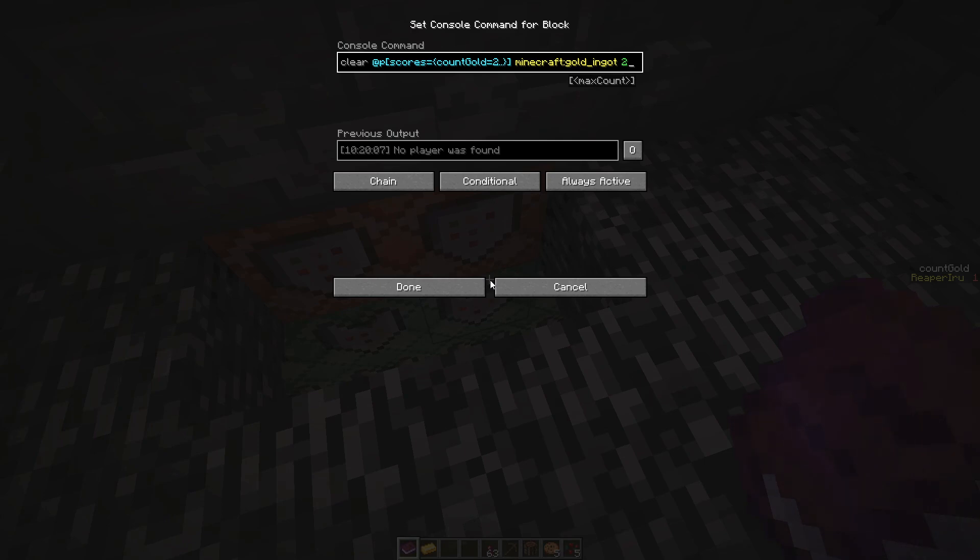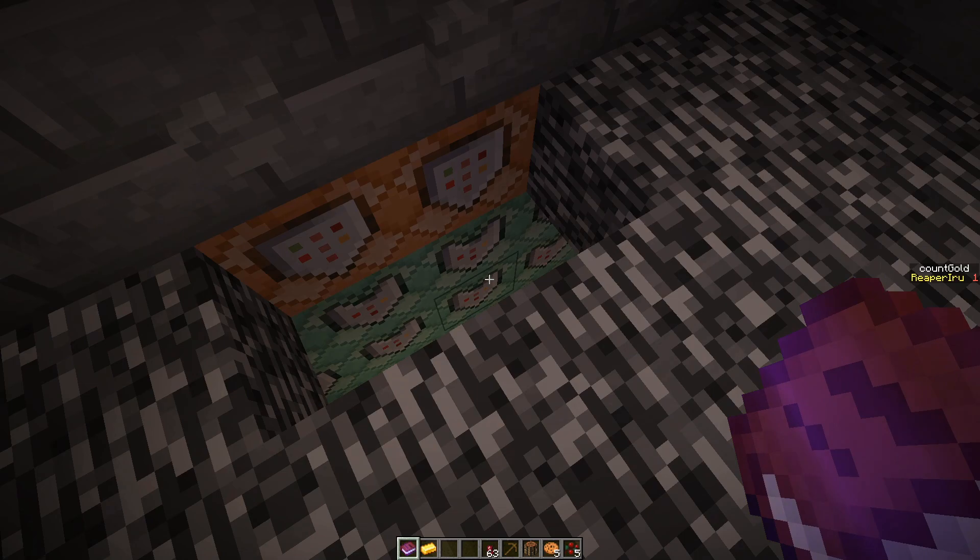I have one ingot. The second command block triggers with zero ingots — it does not trigger. But no player was found anyway — no problem. Yes, problem. What happens if one of your teammates handed in some gold earlier and still has some gold left?